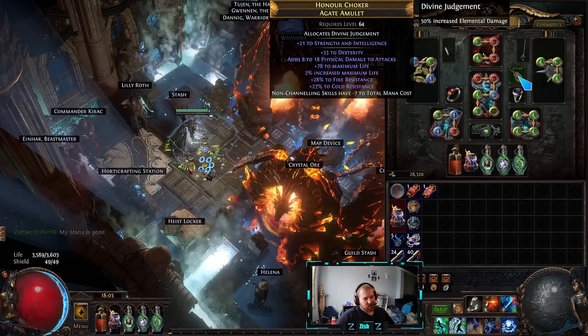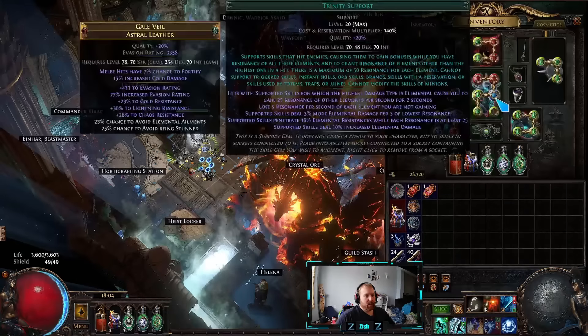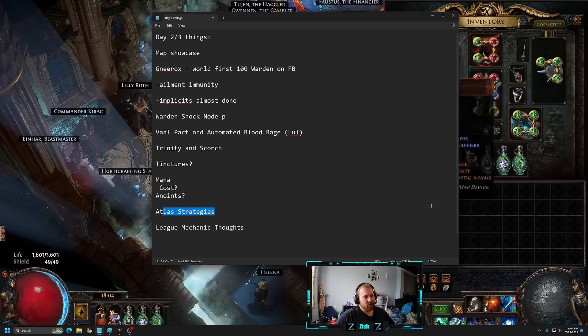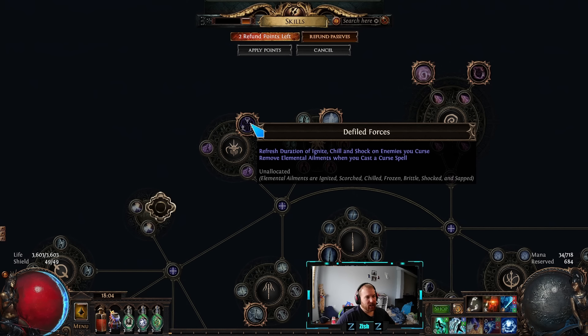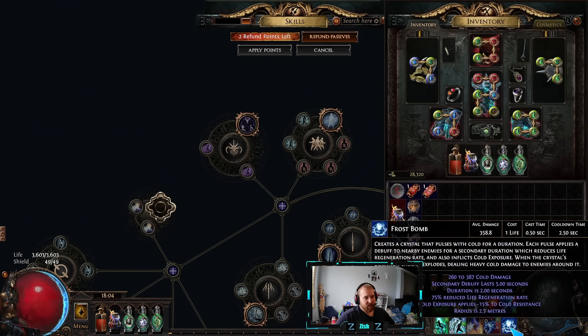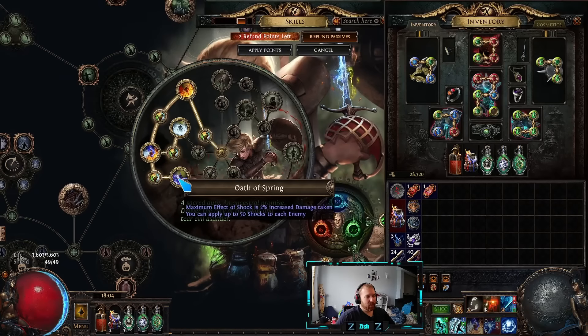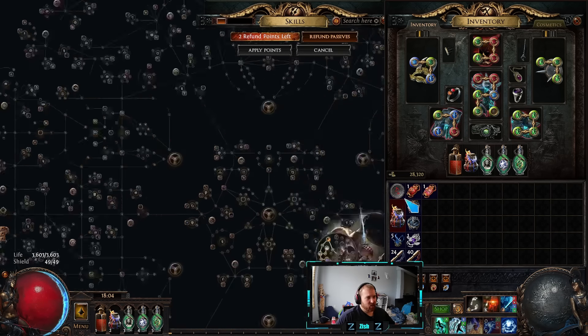About anoints: I get a lot of questions about Defiled Forces. It's in the PoB because we were teased that you could get additional curse on a one-hand weapon enchant. Do not anoint Defiled Forces unless you have an additional curse. You also need a source of Elemental Weakness — either curse on hit on a ring or on an Arcanist Brand, maybe paired with Frost Bomb, so it constantly gets applied. That's how you stack shocks. It was theory-crafting — don't just willy-nilly anoint it without understanding why.